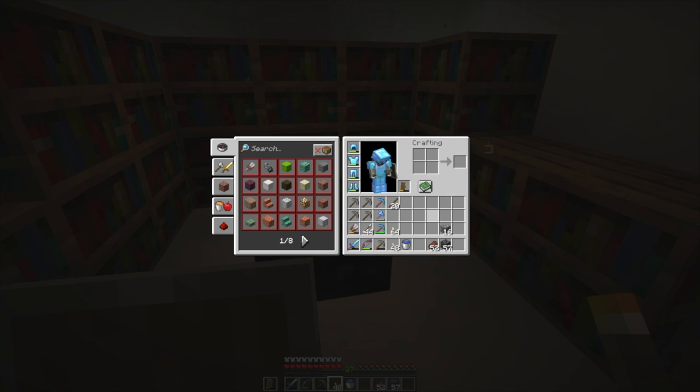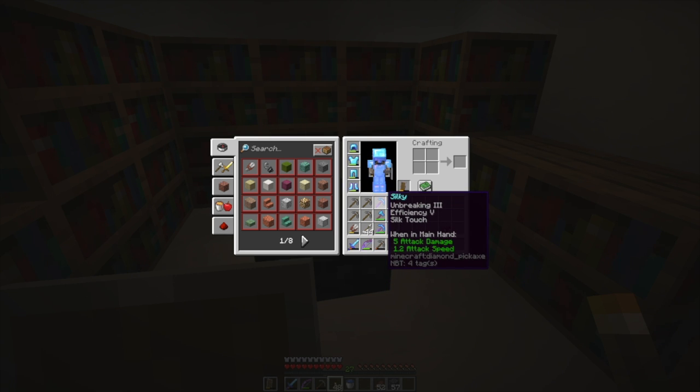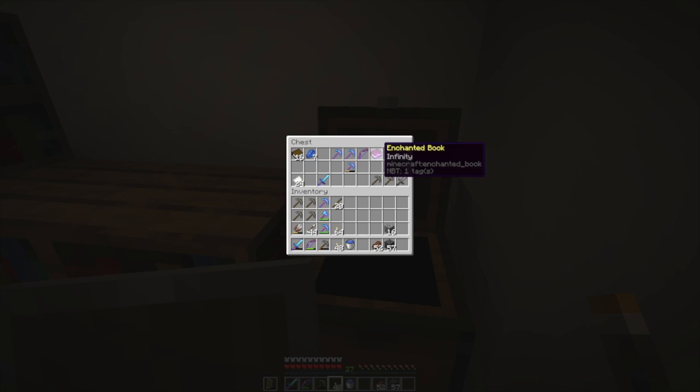So now that I've got a source of XP, I have been enchanting up a storm, and I've actually managed to get a silk touch pick, which is exciting, and a fortune pick, which is super exciting. And I've got some miscellaneous stuff — I got an Infinity book, I haven't put it on the bow yet.